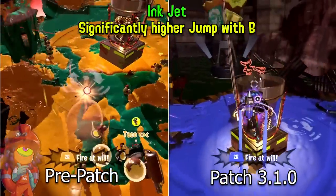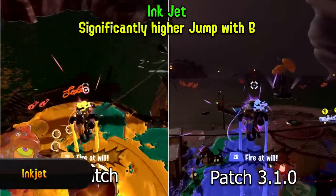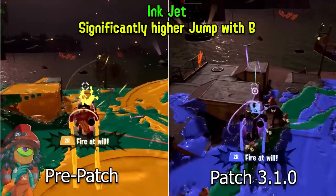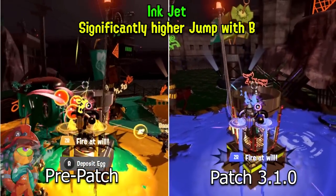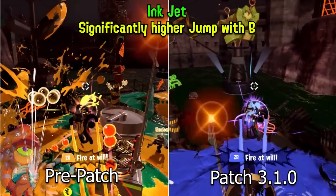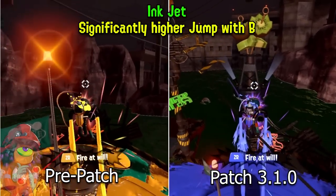A somewhat more practical change to Salmon Run is the Inkjet gaining a big jumping boost. Before, Inkjet would have trouble jumping over obstacles or climbing higher areas, but after the patch you will have no problem jumping over anything or to a higher zone — for example on Marooner's Bay, to jump on the ship from the shore.